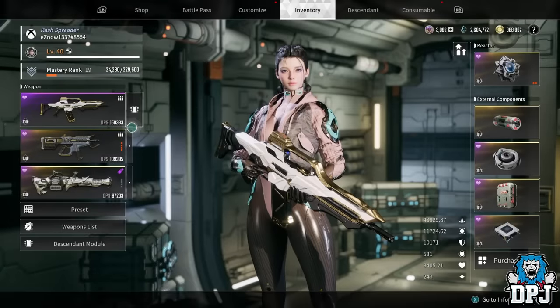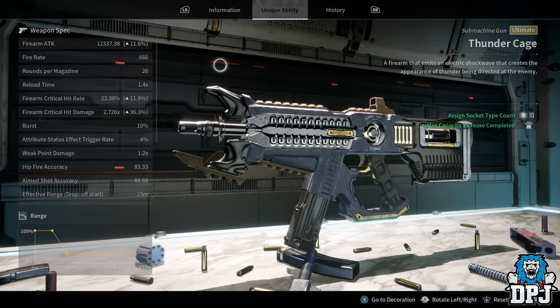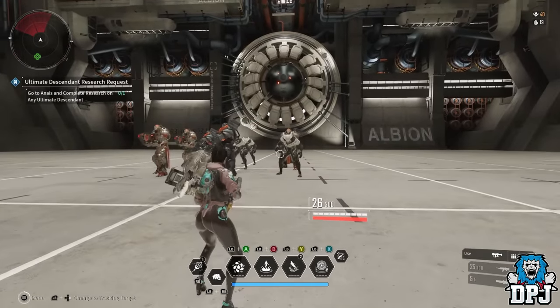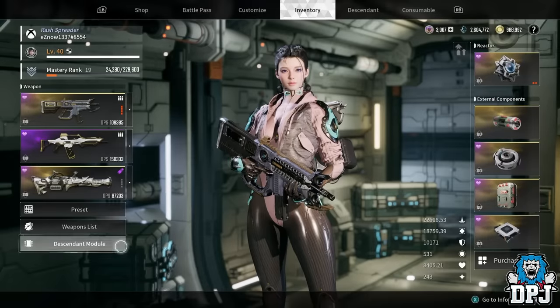Most guns also need a good fast fire rate, and this build definitely helps with that. When you go into the Thunder Cage's unique ability, if you've fully upgraded it to level four, you'll have a zero percent reload time modifier and everything else improves alongside it. This gun is viable for any character.